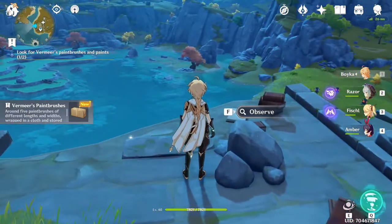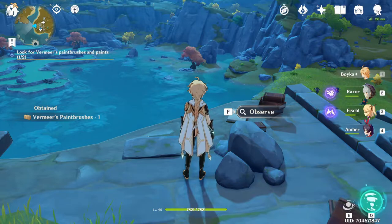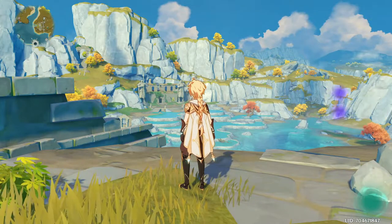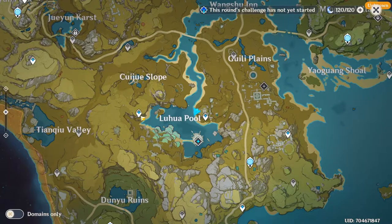Vermeer's paintbrushes — these are the paintbrushes. Now we are gonna go to the paints. For the location of the paints we have to go to the other side of the Luhu Pool and teleport to the other teleport that is on the other side.